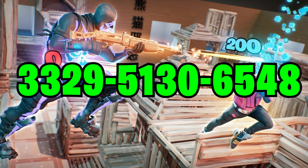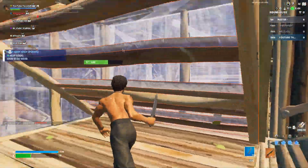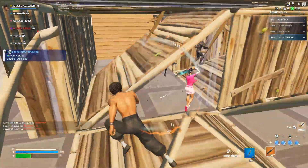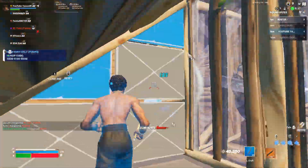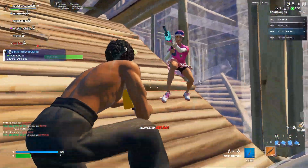There is no better map to start on than the Headshot Only Box Fights map. This map genuinely will be your shotgun aim's best friend. You're thrown into one big box fighting arena, everyone is one shot as long as you headshot them, and the only way you can kill someone is by headshotting them. If you get body shotted, your health will just regenerate back up to max again after half a second.